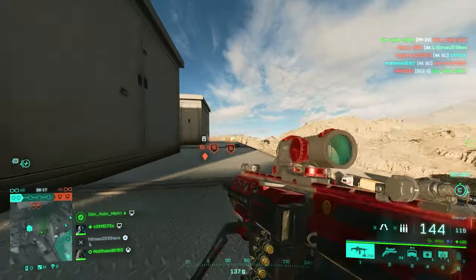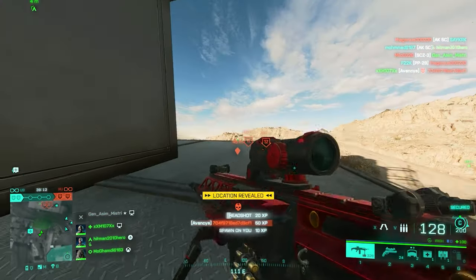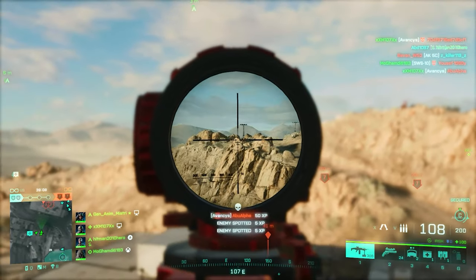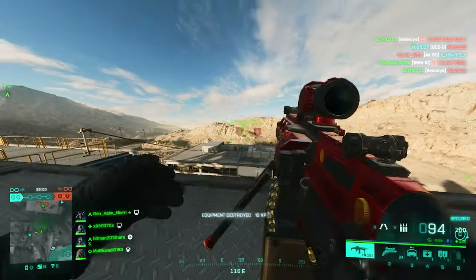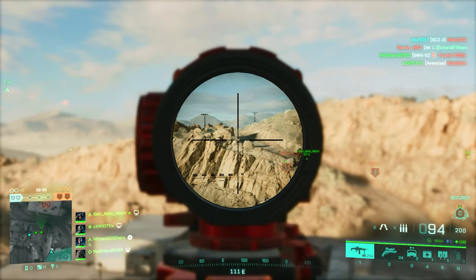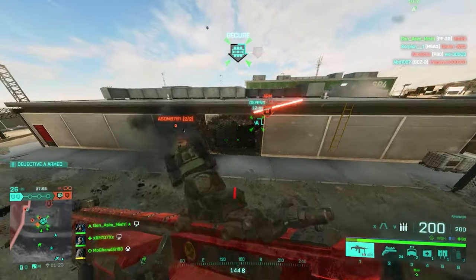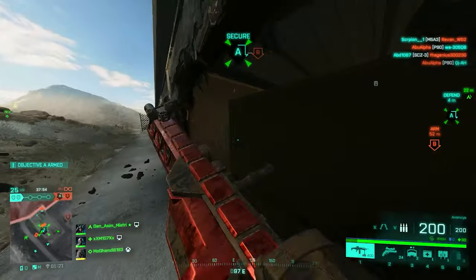For the third under barrel slot, I'd go with a Bipod to match that Extended Barrel for longer ranges. Equipping the Bipod and Extended Barrel almost completely takes recoil out of the equation so you deal more damage. When you're trying to suppress the enemy team or pin down a sniper, you're going to have a much easier job. Here's how the weapon should look with all under barrel attachments in place.